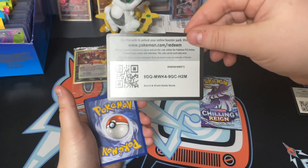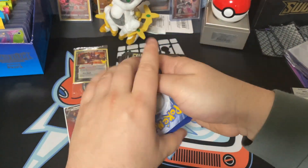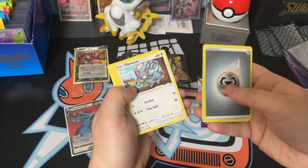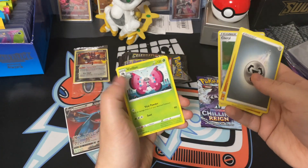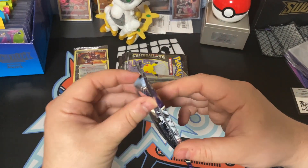Next pack — Battle Styles! We got Steel Energy, a Gliscor, Bruno, Rapid Strike Mustard, Glamow, Yamper, Corpish, Scatterbug, Cubone, Cheryl, and a Vivian. So we're gonna go into our last Chilling Rain pack.